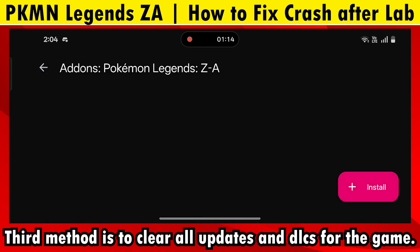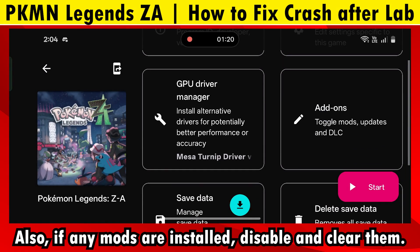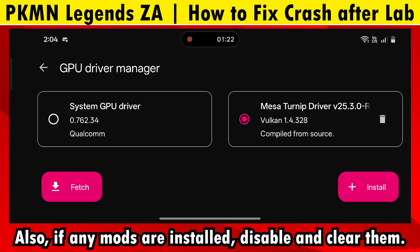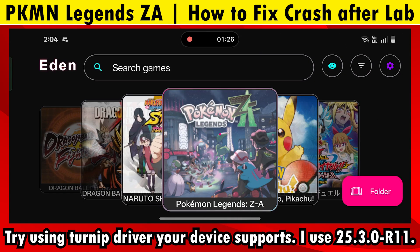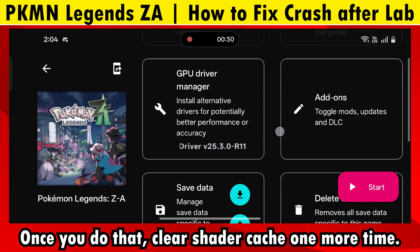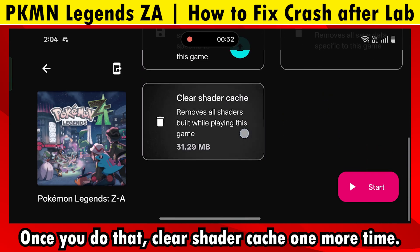The third method is to clear all updates and DLCs for the game. Also, if any mods are installed, disable and clear them. Once you do that, clear the shader cache one more time.